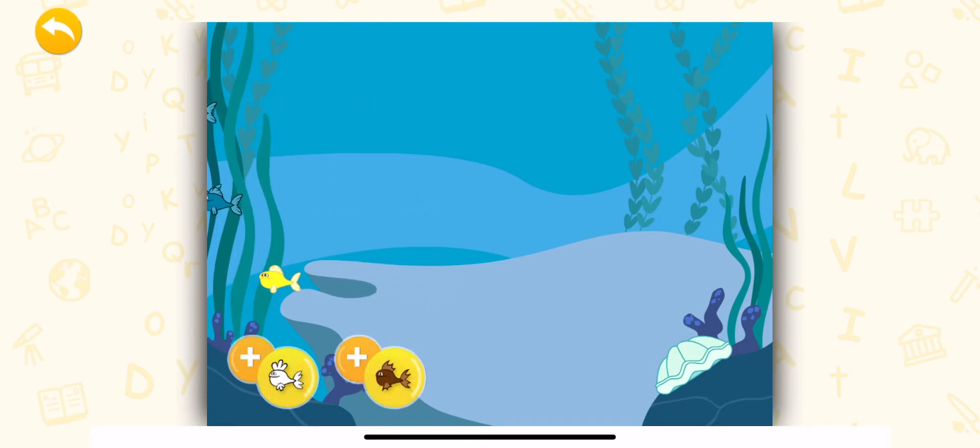Okay, fishies, line up. I'll tell you how many fish I need. Add those fish and then hit done. I need two white fish and four brown fish. Add fish to get the correct total.